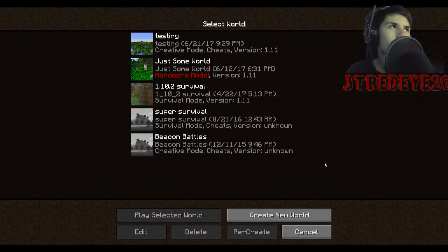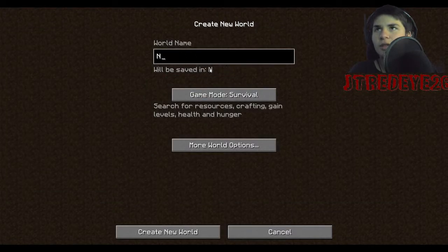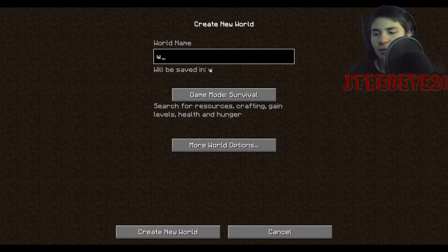Hey, JTRedEye here. I have a really crappy chroma key and a ghetto setup — it's gonna look shitty until I can fix it. Anyway, here I'm gonna start my new mini series where I basically show you how to be good at Minecraft. So let's start off by creating a world — let's name it 'World'.